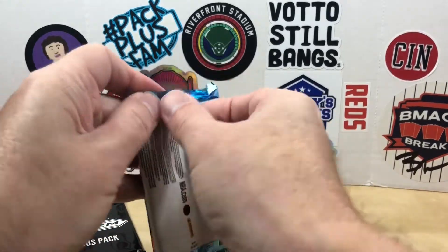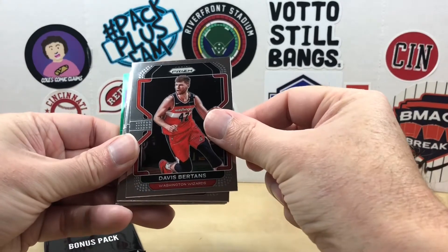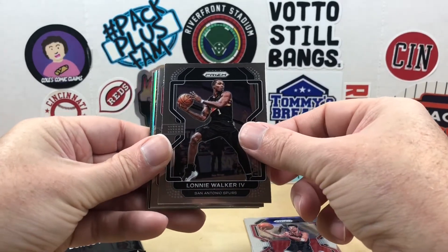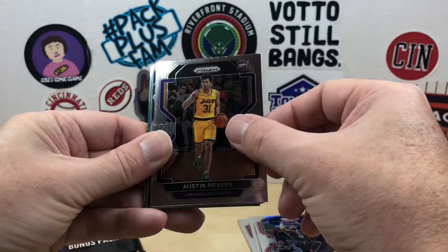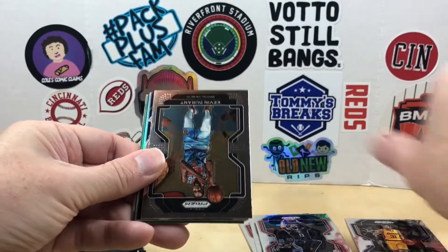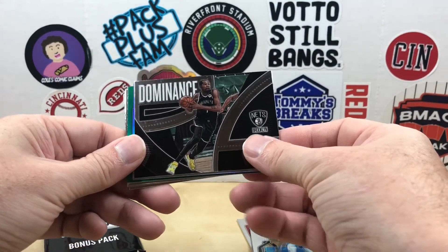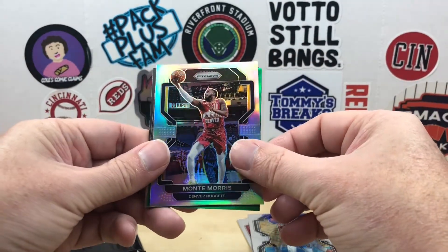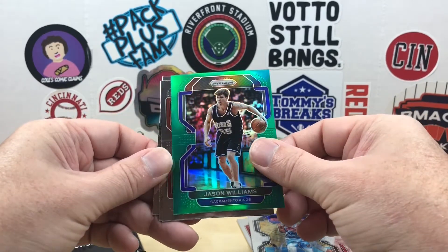Had some decent luck with Prism this year. Let's see what we get — 12-card base pack. I can see a green in the back. We got Davis Bertans, Denny Abdija, Lonnie Walker IV, Paul George. First rookie is going to be an Austin Reeves. We got KD — a Dominance Kevin Durant insert. We got a silver, but it's just Monty Morris, nothing too crazy. Our green is going to be Jason Williams — old school player there.